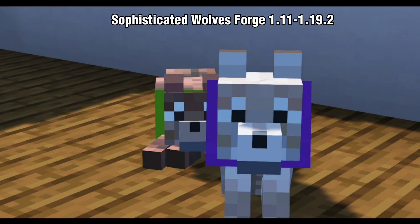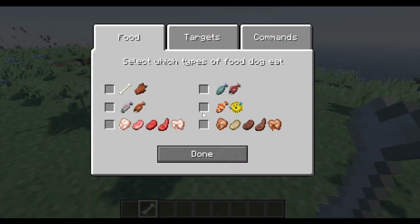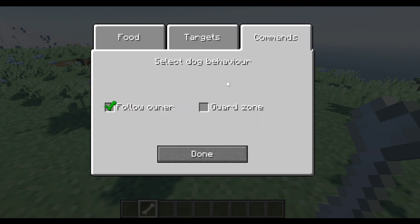Sophisticated Wolves adds some little changes to your wolf in Minecraft. The main mechanic lets you choose what type of food your dog is going to eat — we have bone and rotten flesh, cooked goods, cooked fish, cooked salmon, raw meat, and tropical and puffer fish. You can also set what monsters your dog should attack, such as skeletons and zombies. There's also a command to set it as a follower or to guard you.